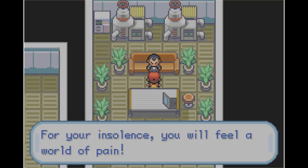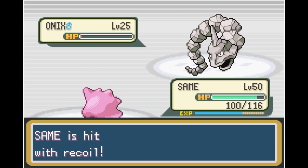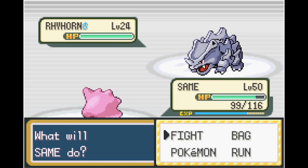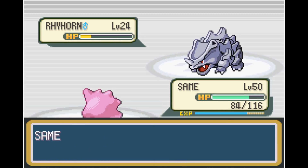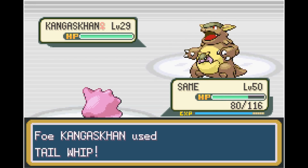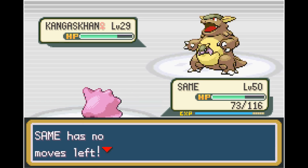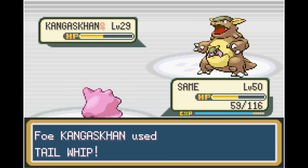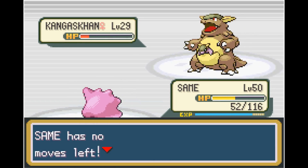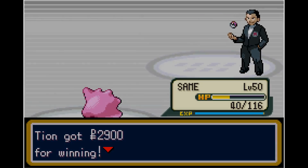Next we go to the Rocket Hideout where Giovanni is. We're going with Struggle strategy again — we are level 50, so Struggle is doing a lot of damage. We take out Onix and Rhyhorn in just a few attacks. Next up is Kangaskhan, who can do a lot of damage with Mega Punch, especially after using Tail Whip. But because the AI is absolutely awful, Kangaskhan goes for Bite — and in this game Bite is a special move. After using Leer a couple times, that was probably the stupidest thing Giovanni could have done.